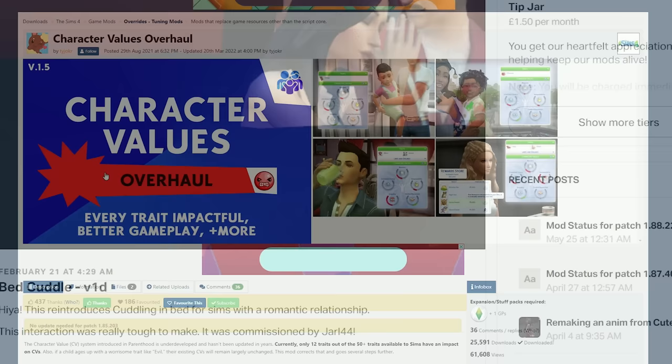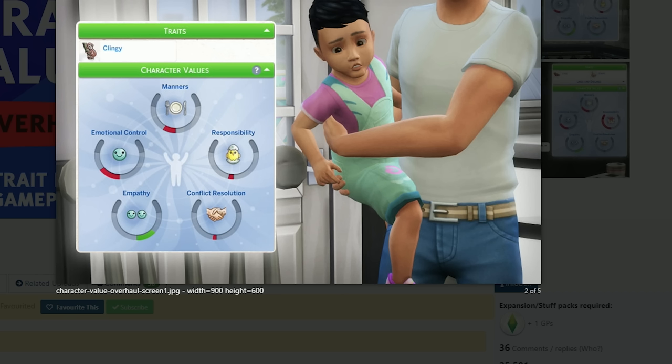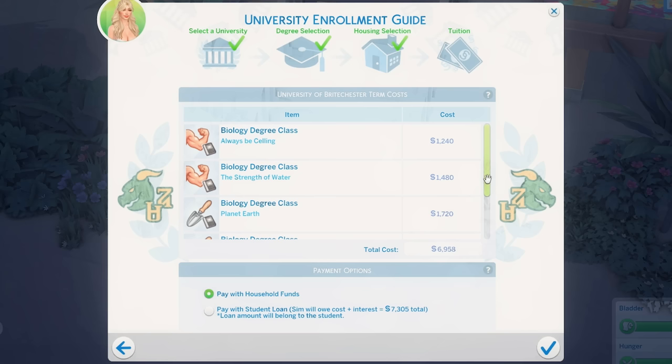The Character Values Overhaul mod overhauls the character values for your toddlers, children, and teenagers in game. It makes every trait impactful and makes for better gameplay. Each Sim normally starts off with some bad character values so you'll have to work on improving them, and it's harder to do so. If your Sim gets a bad character value and ages up with it, they'll get a really bad trait that impacts their career and everything. This mod also makes it harder for your Sims to get accepted into university — they might actually be declined more often, which I really like because not everybody gets into uni in real life.